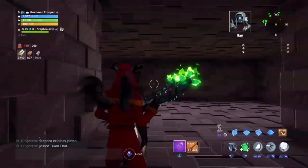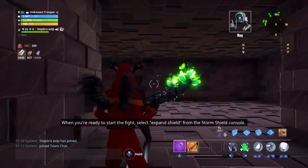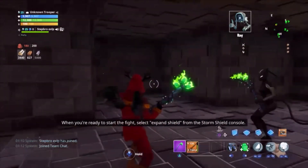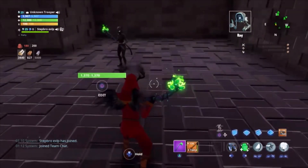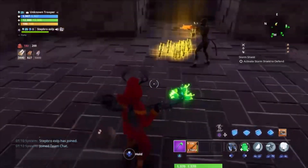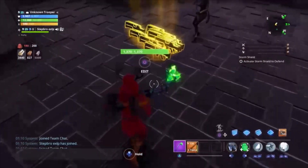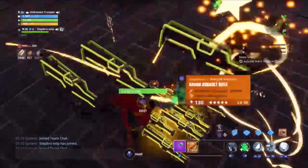As you guys can see, I just got into my home base. After that, you have to tell your friend to drop your guns — drop anything that you want. He's gonna drop like 20 argons, making sure my backpack is full.